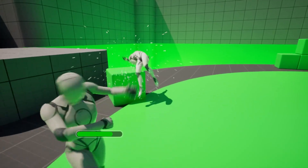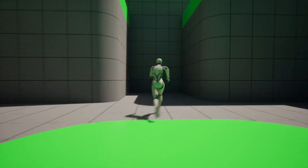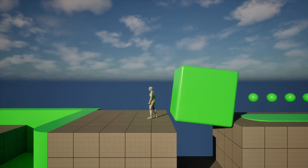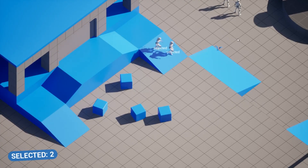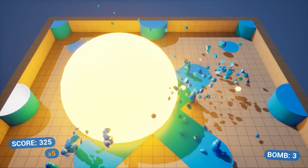The same goes for third person. You've got Combat, with melee attacks and enemies already set up; Platformer, with collectibles and jumping logic; and Side-scroller, with a fixed camera and responsive 2.5D controls. For top-down, you can choose between Strategy, with click-to-move controls and unit selection, and Twin-stick, perfect for arcade-style shooters.